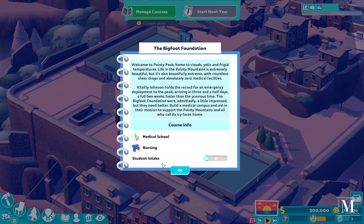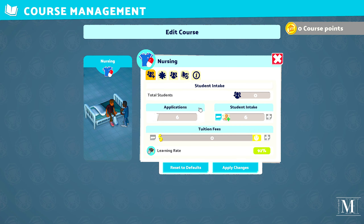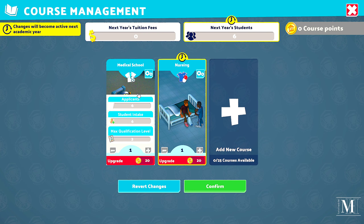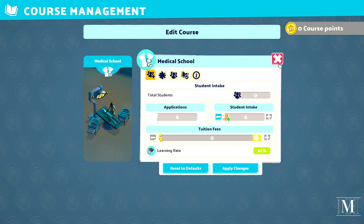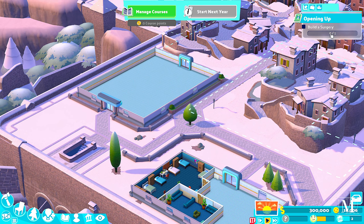We've got the courses there but we're going to focus on the medical skill — we're not going to bother with nursing. Student intake is 12 for now. So if we go to Manage Courses and say goodbye to nursing, we won't get as much money in but we can concentrate on what we need, which is fantastic. Confirm and get rid of it — we need to build a surgery.